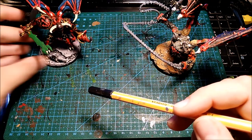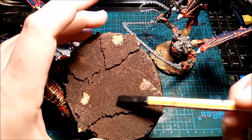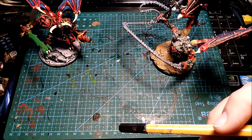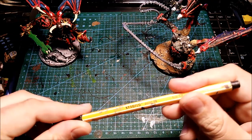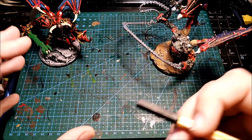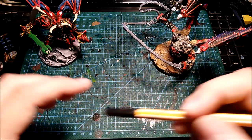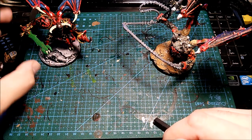I want to finish the Forge Fiend because I already used it in battles and the base is unfinished. I also want to finish the Helldrake's base and give it more details. So what I'm going to work on in March is leveling up the details on the miniatures and finishing the bases — completing parts of the army entirely. I'm also going to start on the space walls for my terrain.